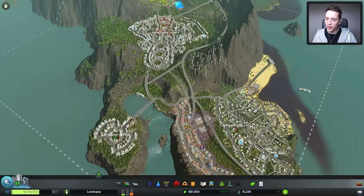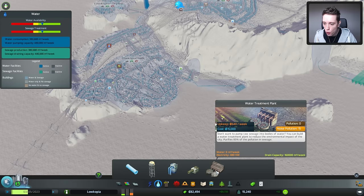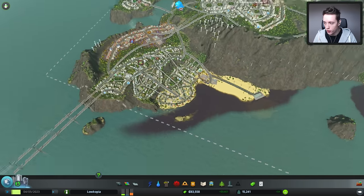One thing you guys all pretty much pointed out in the previous episode is that I actually unlocked this thing I've never built before called a water treatment plant, which basically should technically get rid of all of this junk. I mean, I am kind of polluting all over the place.